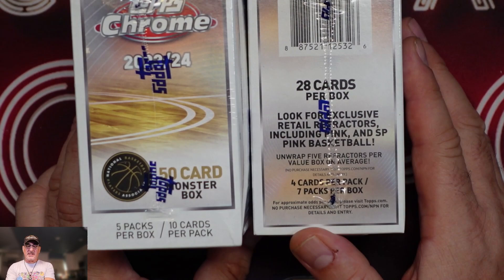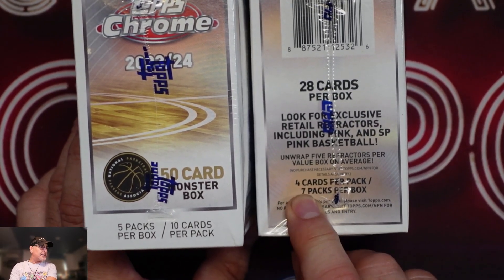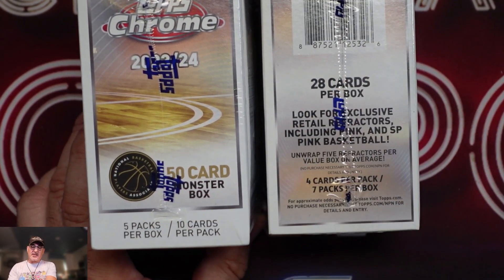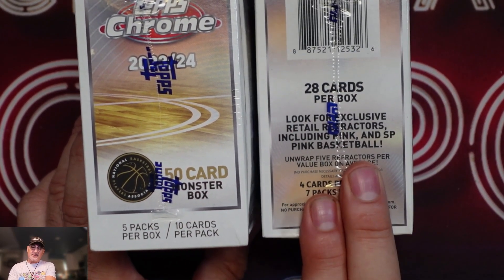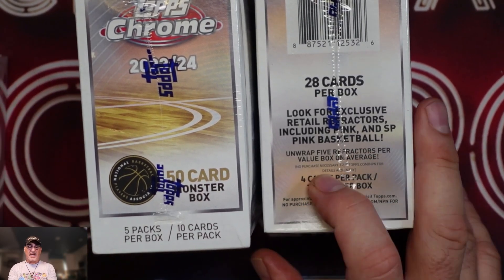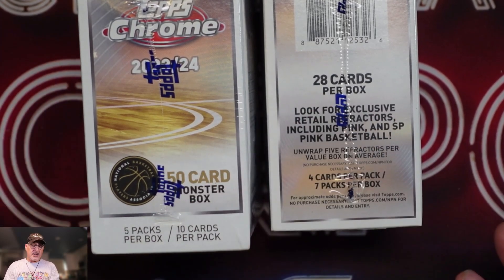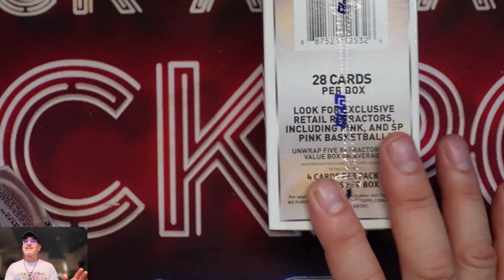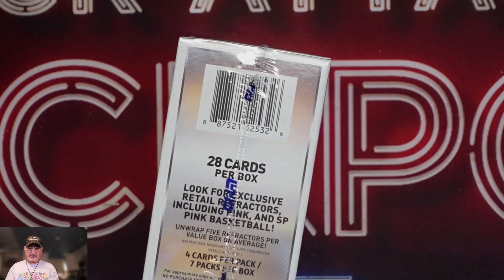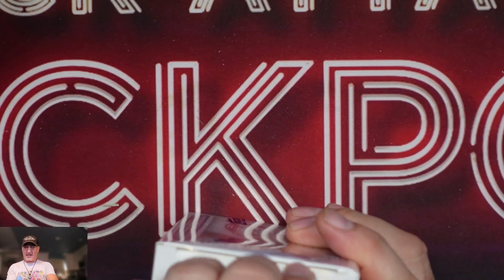Out of the blasters, you get four cards per pack, seven packs — so 28 cards per box. Out of the monster, you get 50 cards. Times two blasters gives you 56 cards, versus 50 cards out of the one monster box. Let's see what kind of luck we could get today — if we can pull anything nice, maybe an autograph, or better yet a star autograph.